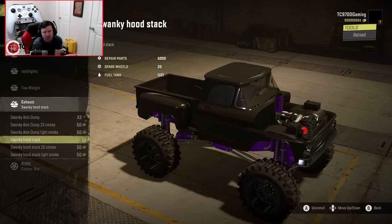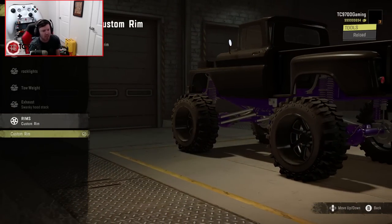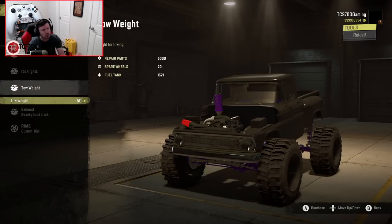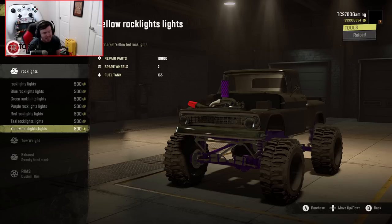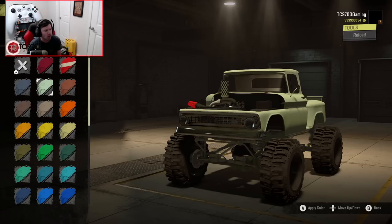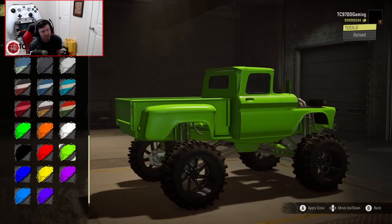Now let's go down to the wheel options. On these particular tires like the low-profile bogger setup, that's going to be more of a show setup, and the black wheels go with just about any color. If you run the tow suspension, that option is there. Rock lights come in a bunch of different colors — standard white, blue, green, purple, red, teal, yellow. In typical Limes fashion, you have whatever color option you basically could ever want for this truck.